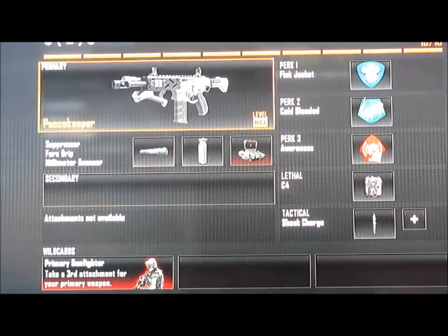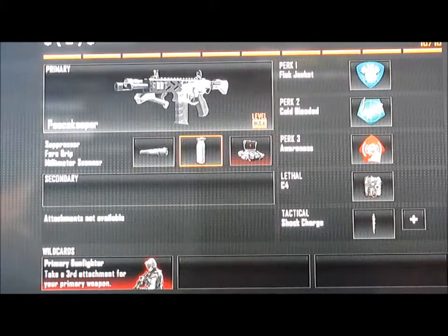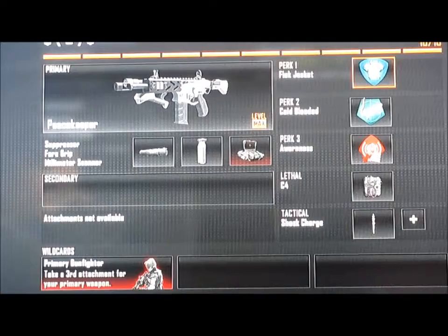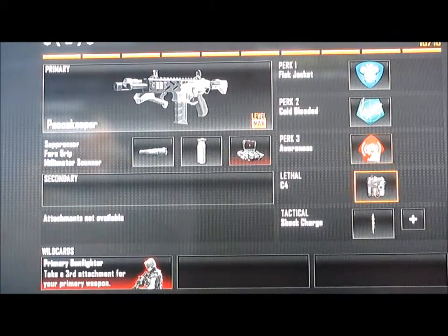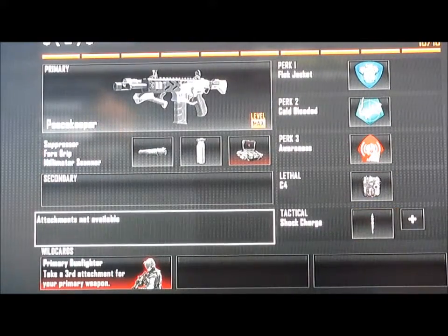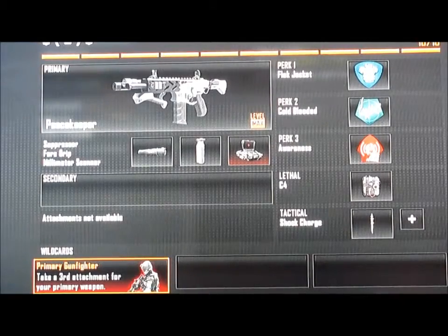And that is the class setup: the Peacekeeper with suppressor, forge grip, and MMS, with flak jacket, cold blooded, and awareness. Lethal is C4, tactical is shock charge, and the wild card is primary gunfighter.